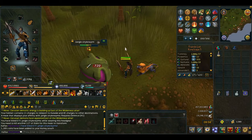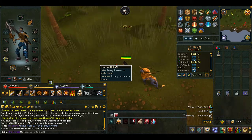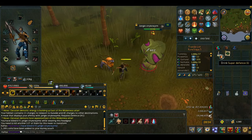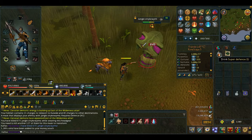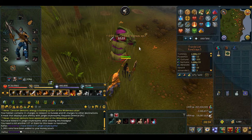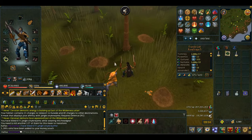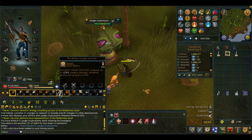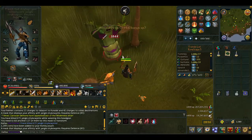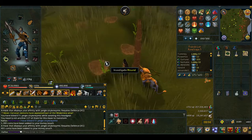They drop lobsters so you should be good with food depending on your combat level. Another thing is they drop a lot of noted herbs and some super defense potions which you can stack up pretty well, because there's one dose each time, so that's worth quite a lot of money. Also they drop papayas which are worth quite a lot, and if you have the helmet that I have you sometimes get a double drop on the papayas which means it's worth even more.